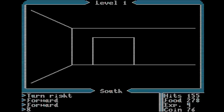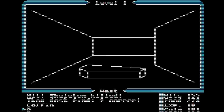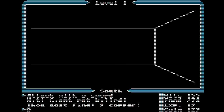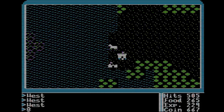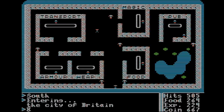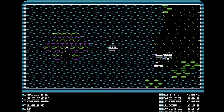Dungeons are much safer for us than the overworld for two reasons: one, encounters are restricted by dungeon level, and two, we use food at a much reduced rate. It just takes a while. For now, I'm going to scrape up enough coin to buy a ship, which will get us to a whole new level of tedious grinding. We've earned enough to buy a ship, so we're heading back to Britain to set sail. The frigate is an expensive option, but our best bet, as its cannons will let us sail up and down the coast, sniping monsters safely from shore.